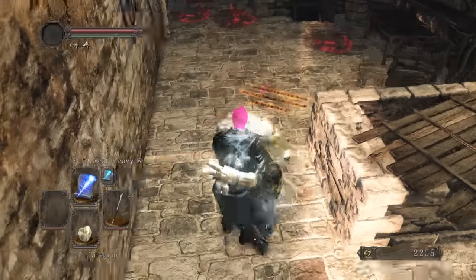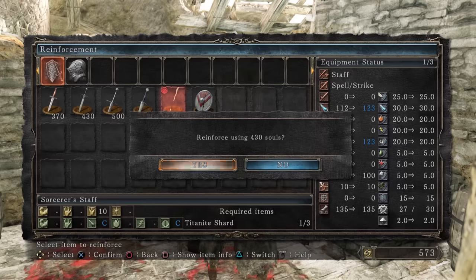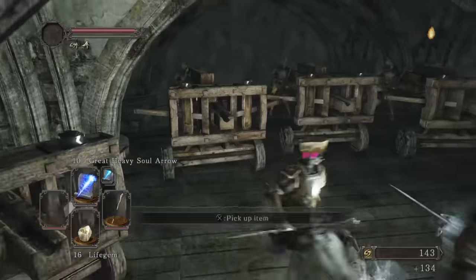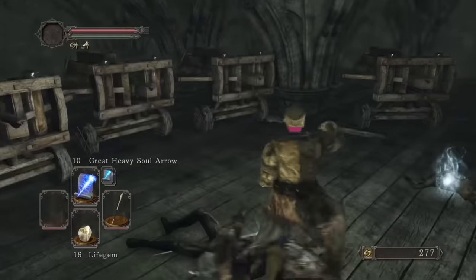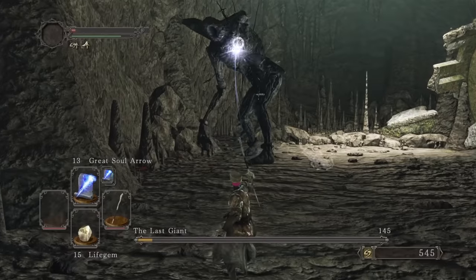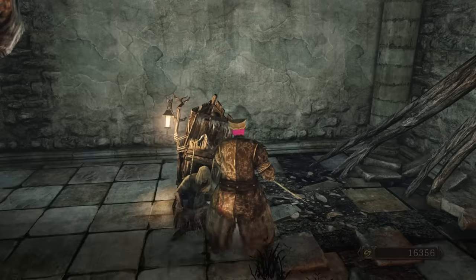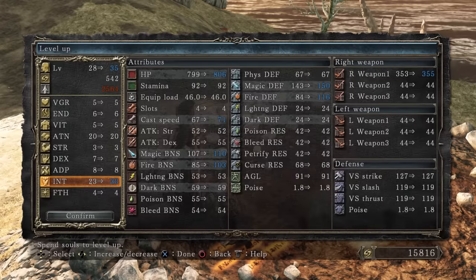My hunger for souls and murder is high, so we kill Seldora the explorer for his armor. We also upgrade our staff. I also realized that I could have got a free Great Soul Arrow instead of farming to buy one. Oops. Last Giant isn't very defiant, and in 30 seconds he becomes the extinct giant. Malentia waterfowls her way to Majula, and we upgrade the staff again and level up.